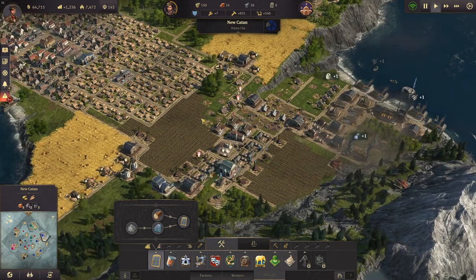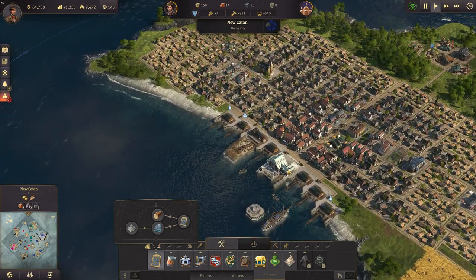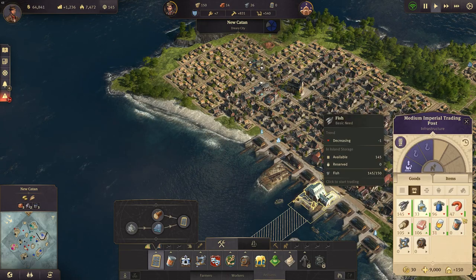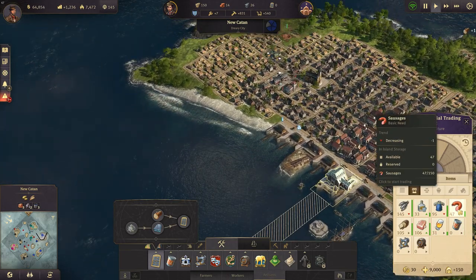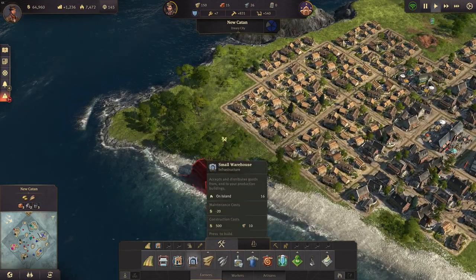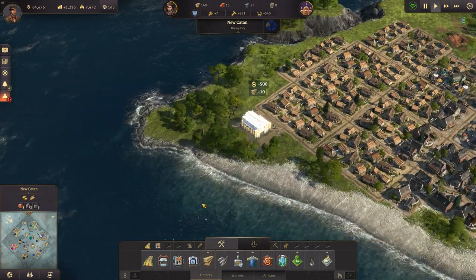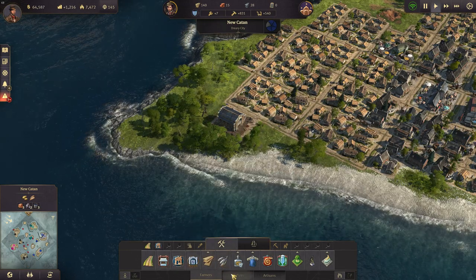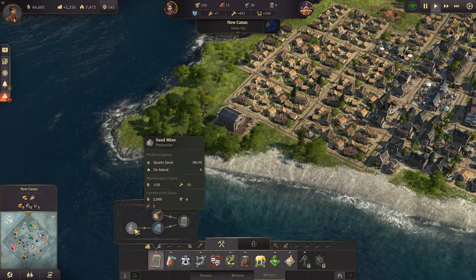I want to start with window production since we can afford that now. Let's have a close look at my goods — everything is looking good. Sausage is going down a bit, so we have to keep an eye on that. It could also just be because of the riots. Anyway, we have a warehouse here and I want to get window production up and running.